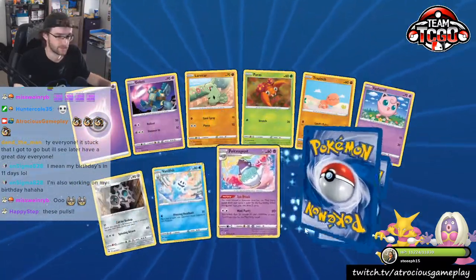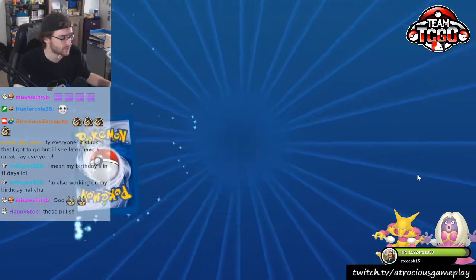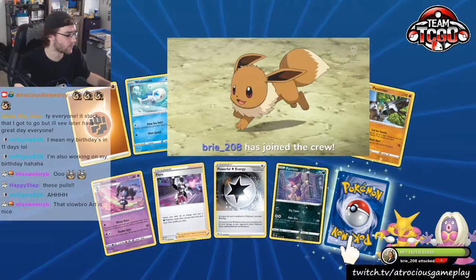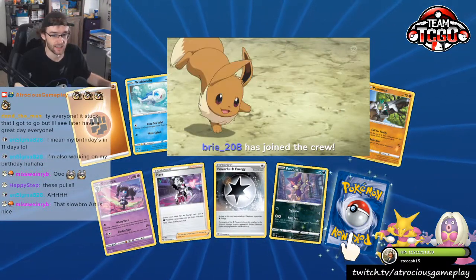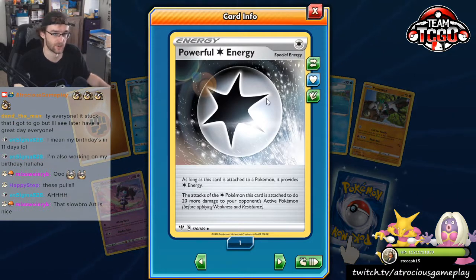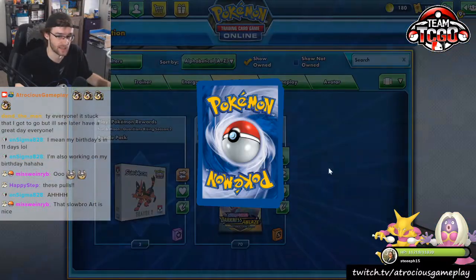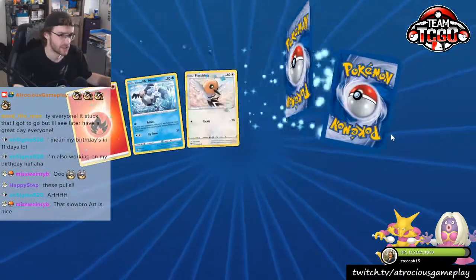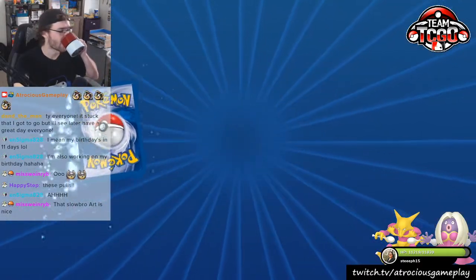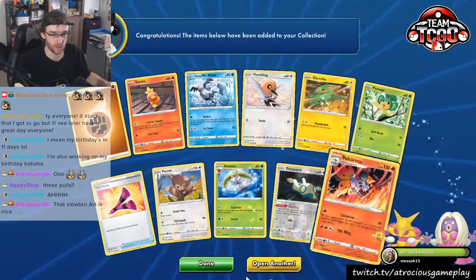Poltegeist — got a lot of Poltegeist. Haven't seen a lot of Rowlets lately, chat. I saw that Trapinch there — somebody earlier said Trapinch was a real cutie. I agree. Powerful Energy — this is a very interesting special energy and I hope to pull more of it before the end of this video. I want to have a playset on hand. No Rowlets, but we've gotten some Wigglytuffs lately. Chat, we started off the video real fire — we've got to keep going.